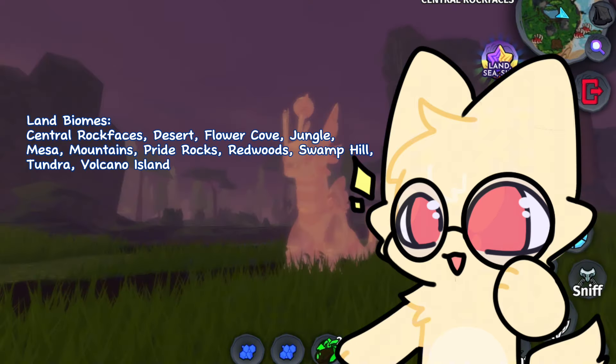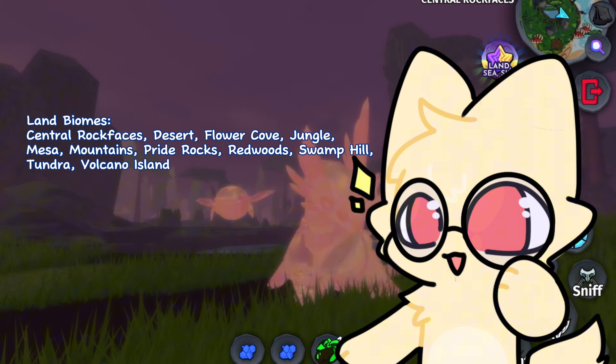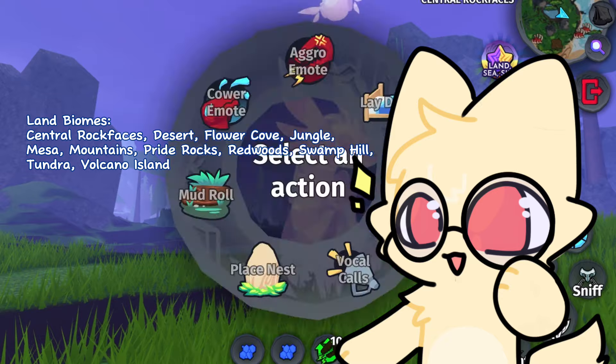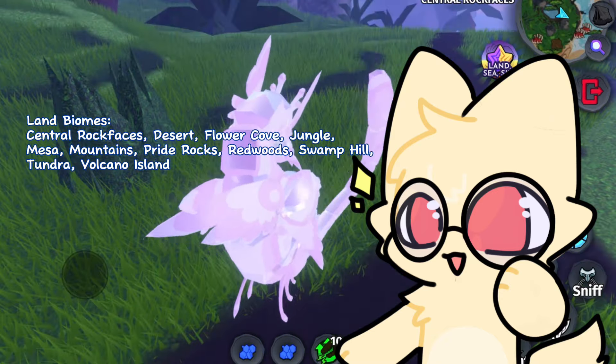The land biomes are Central, Rock Faces, Desert, Flower Cove, Jungle, Mesa, Mountains, Pride Rocks, Redwoods, Swamp Hill, Tundra, and Volcano Island.